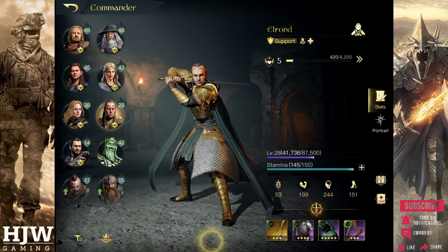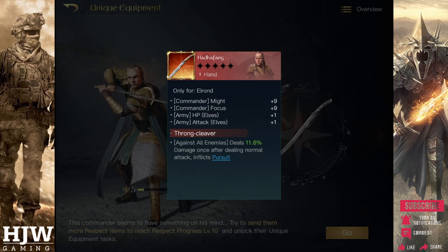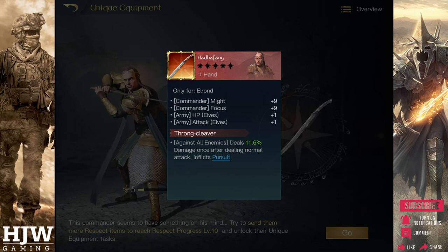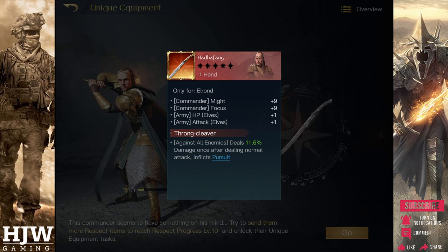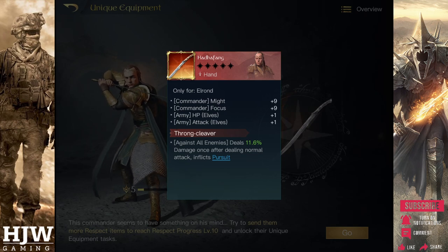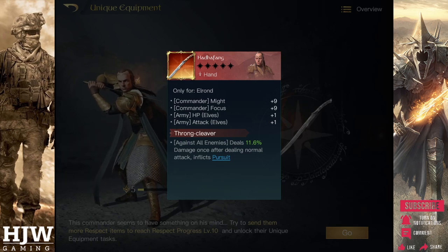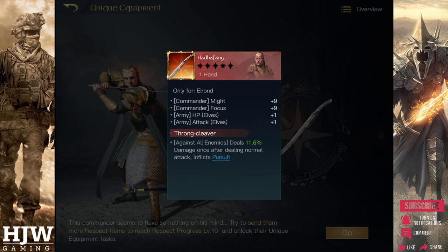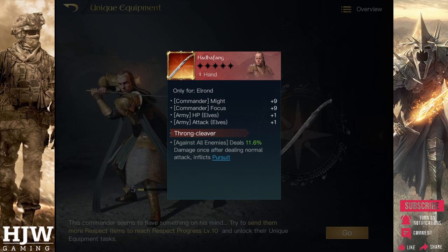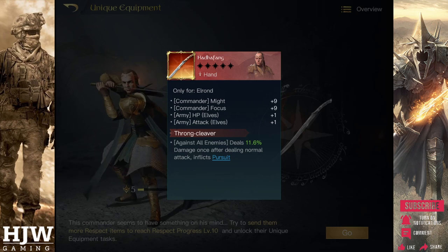His unique item, if you bring him to rank 10 and have the available Mithril, is the Hadda Fang. This item is fantastic, particularly with the build we're going to use today. It boosts his Might and Focus equally, but it also boosts two of the most important stats for an army supporting commander, particularly those using 100 troop compositions. He gains plus HP for Elves — at upgrade level 3 that's 3 HP per unit, so per 100 troops you gain an additional 300 HP. Additionally you have the same with attack, so all of your army could have per 100 troops 300 bonus HP and 300 bonus attack, which is a huge boost.